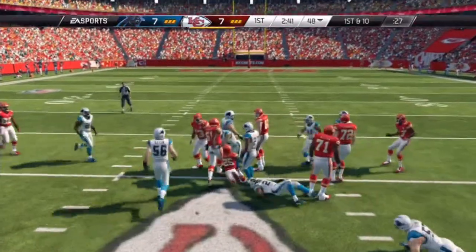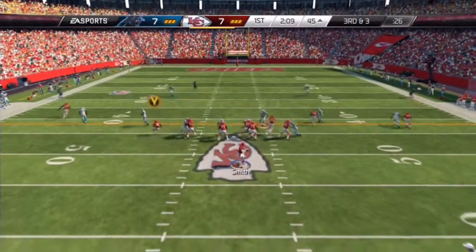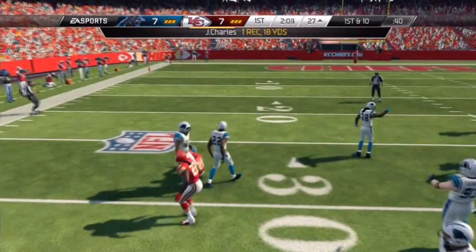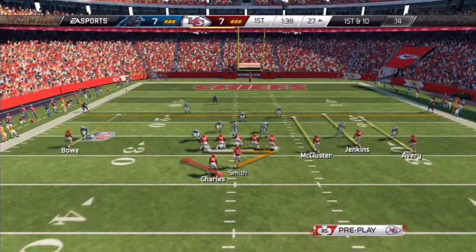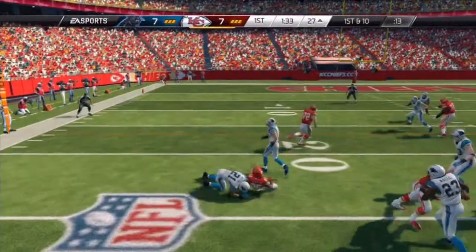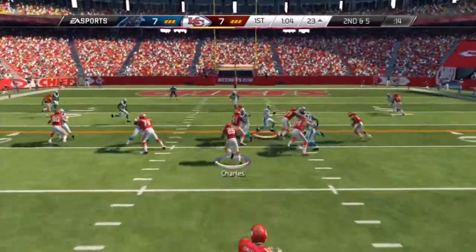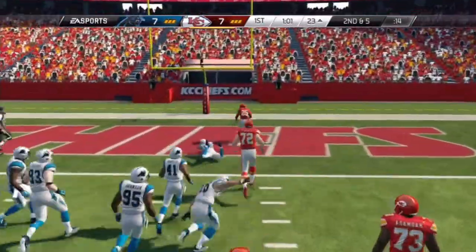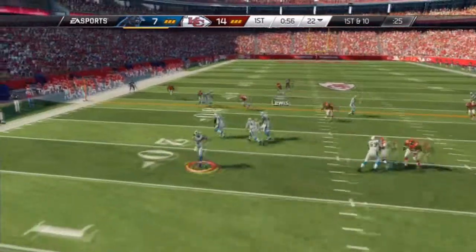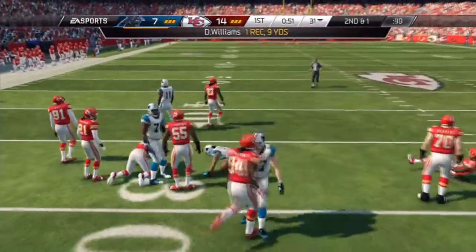Giving the ball off to Jamal Charles — falling forward, good pickup of about seven yards. Jamal Charles is a beast. I love him in online ranked matches; not so much in Ultimate Team, depends what card you get, but he's a really good back — very fast, can take a hit. Running a counter with Jamal Charles, good pickup of about five yards, five rushes for 30 yards. Then he takes it all the way into the end zone for 23 yards — we're doing some work.